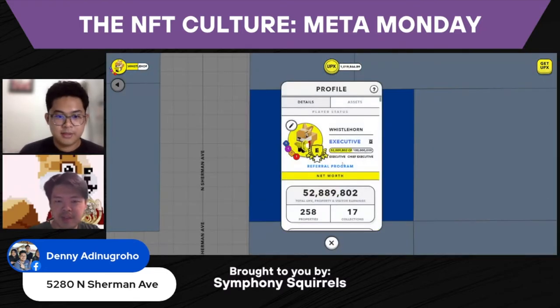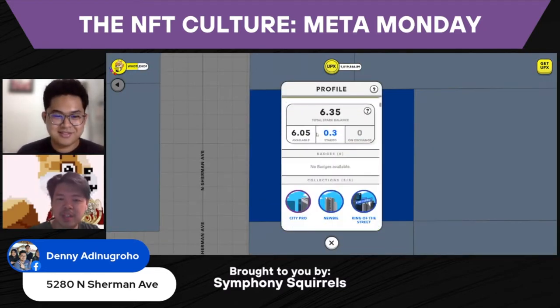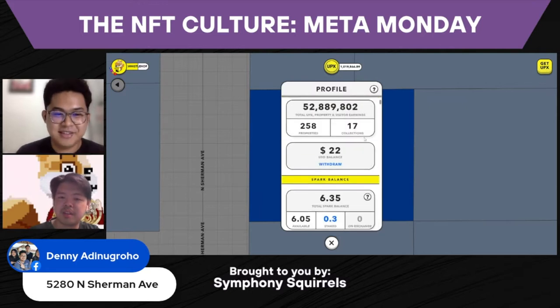Sparks is this one — you can see on my screen. You get this Sparks thing here, and you can stick it on the property, like to build houses. Sparks is a currency that you use in the game.